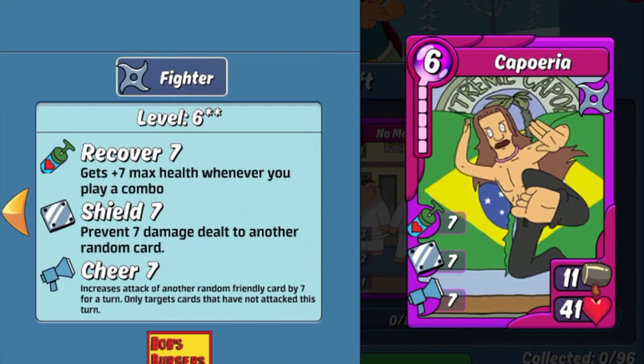Next up is the Kaporia card. This card is strictly an offense card. It has a pretty good attack stat of 11, however it has a very low health stat of 41. 41 is very low to be running in a defense deck as it can be one-shotted pretty easily in Rumbles. Skill-wise it's running Recover, Shield, and Cheer, which are alright — nothing to brag about. What's really going to sell this card is its combo potential.